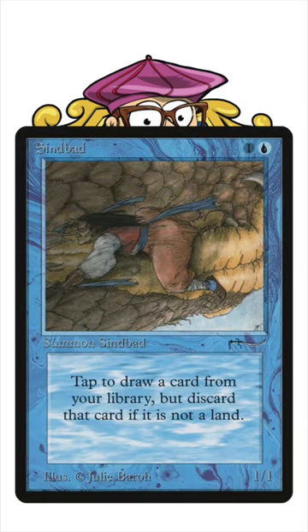Simbad is a creature from Arabian Nights for one blue and one — it's a 1/1 — that reads: tap to draw a card from your library, but discard that card if it is not a land.